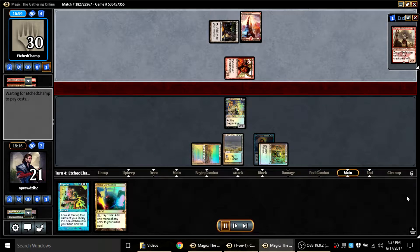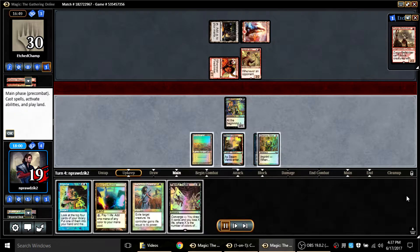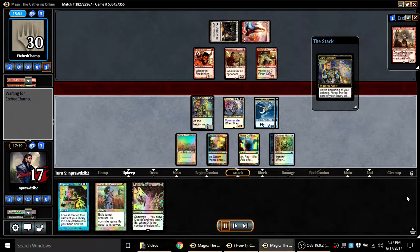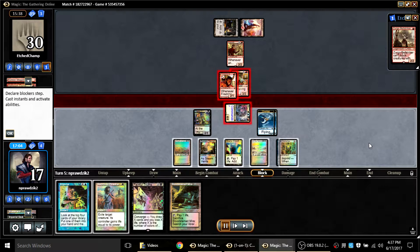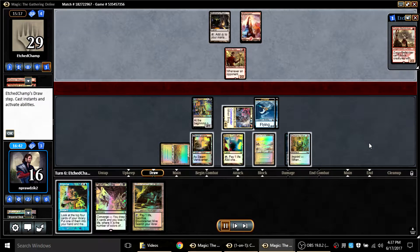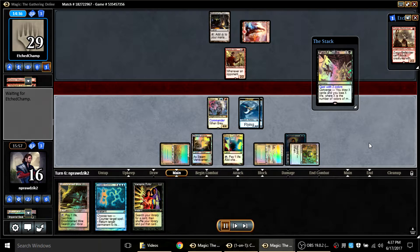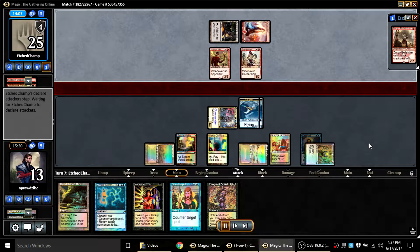I'm going to take some damage here. He plays Harsh Mentor — I've got a sac in response — but he misses a land drop, so my read on his mana situation was fairly accurate. I find myself a Swords to Plowshares, which is really nice. I think I've got to play Breya first and then defend from there. He plays Keldra Marauders — I remember this card being terrible to deal with. He tries a double block; I Swords to Plowshares one of them and kill the other.